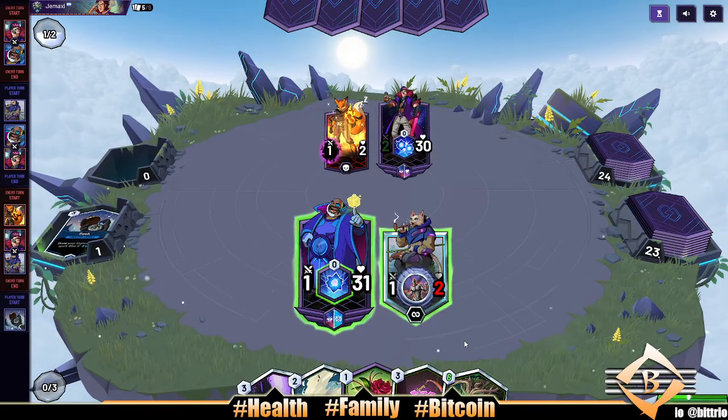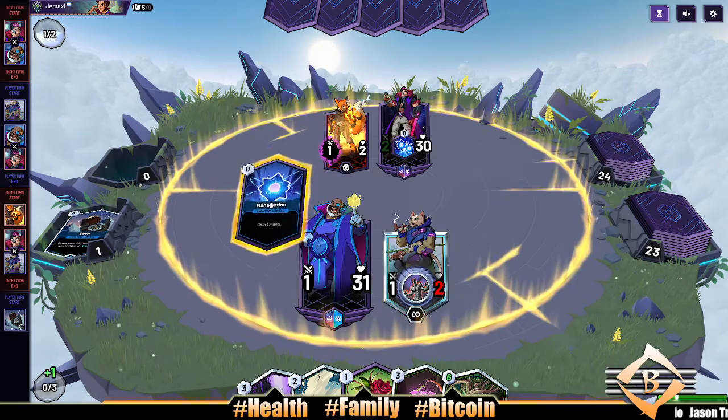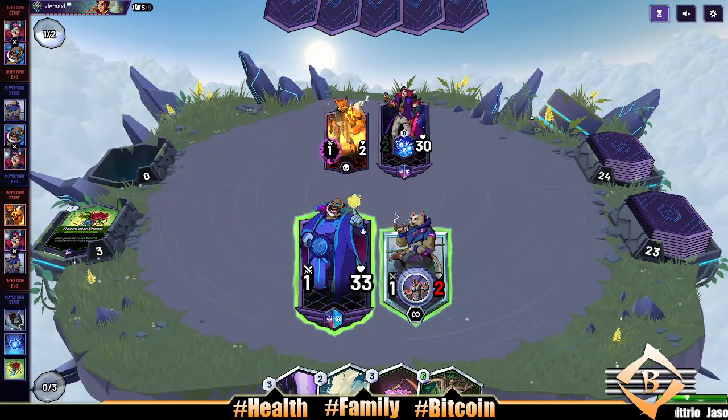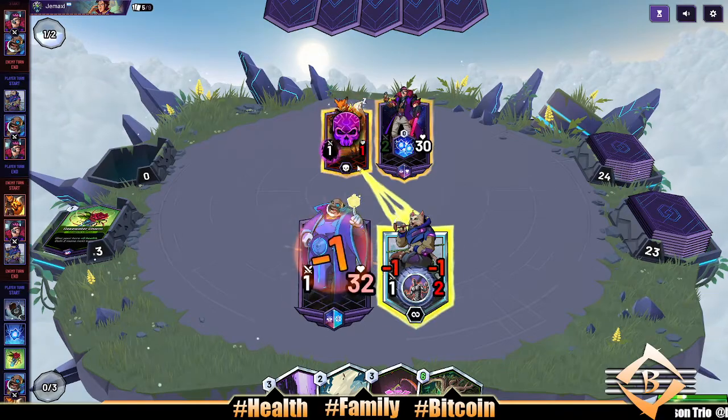Drew our Entwail. We'll have six mana next turn, so let's use this mana pot for our Rosewater Charm here — and killed his creature.